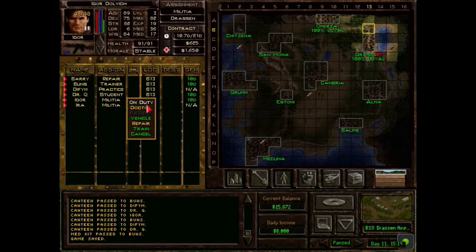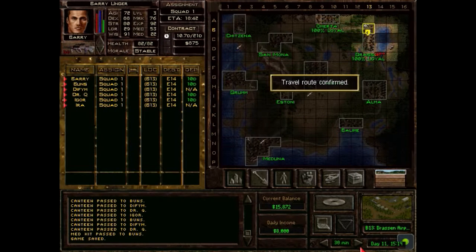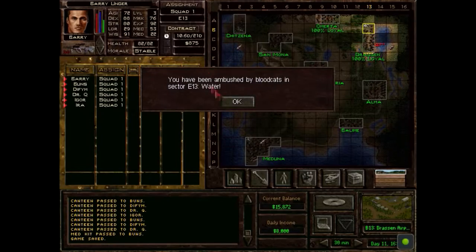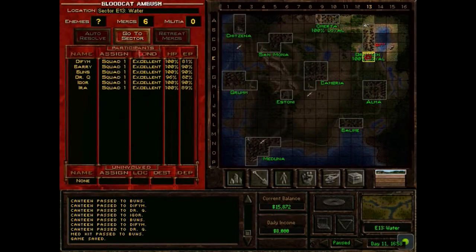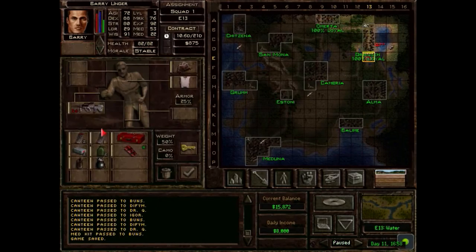Hello everyone, this is Diffun bringing you another episode of Jagged Alliance 2. We're trying to attack a patrol, but we get ambushed by Bloodcats. This is going to be a short episode because it seems awkward to fit this in with something else.